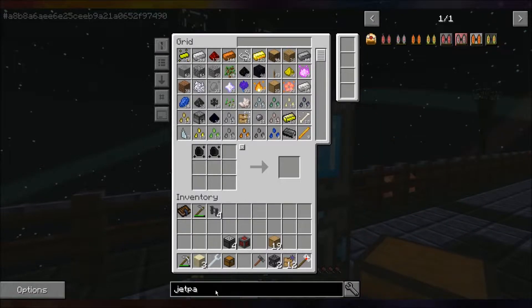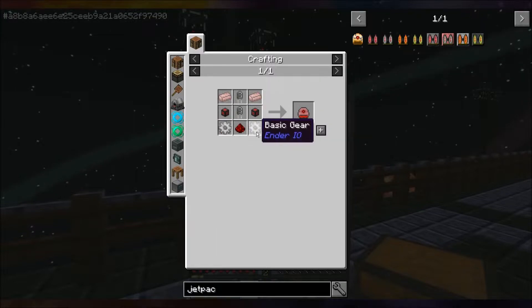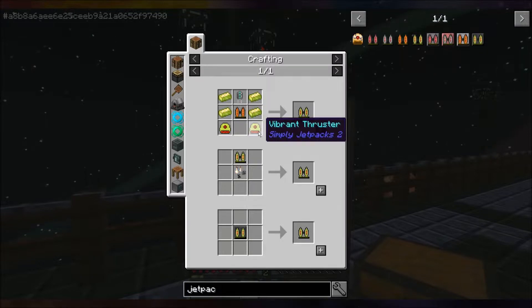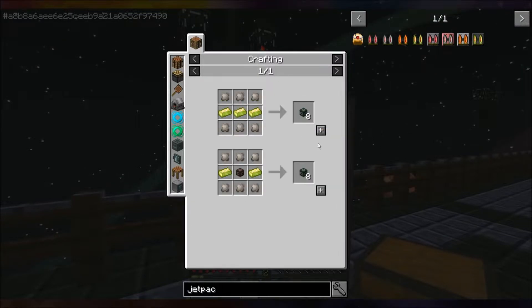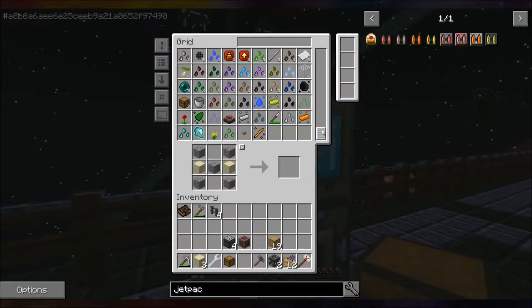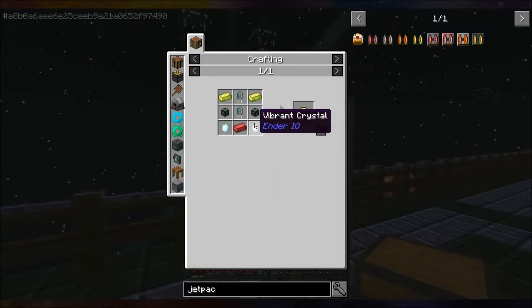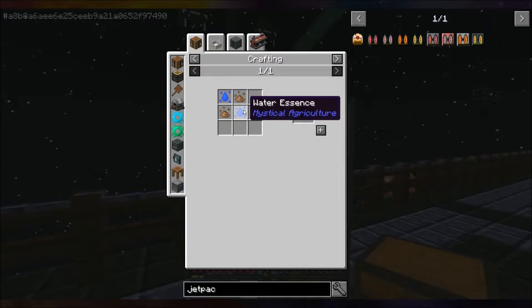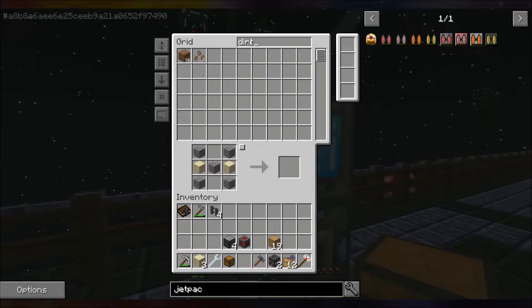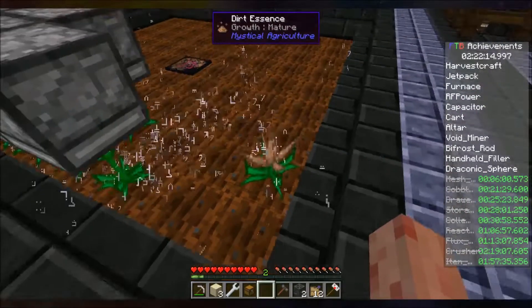We need to make the jetpack. Gears — basic gear — let's start at the top. We do need conduit binders. Do I have all that stuff? I don't have clay. Where do I get clay? Water essence and dirt essence from dirt seeds. Okay, bit of clay.